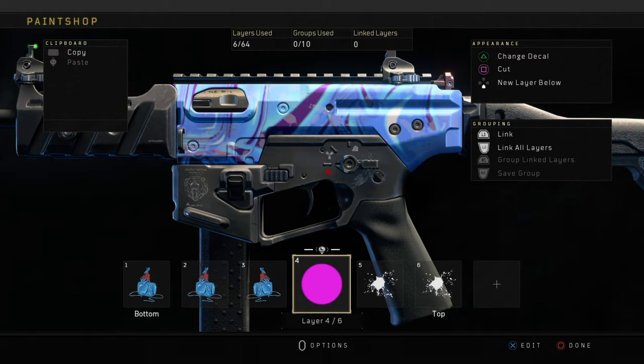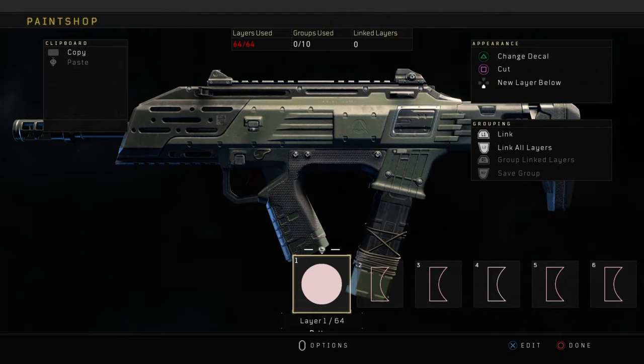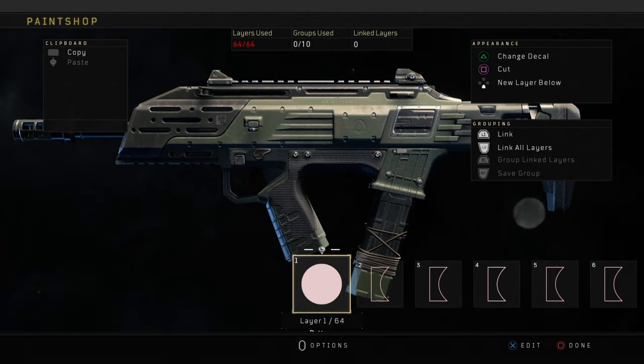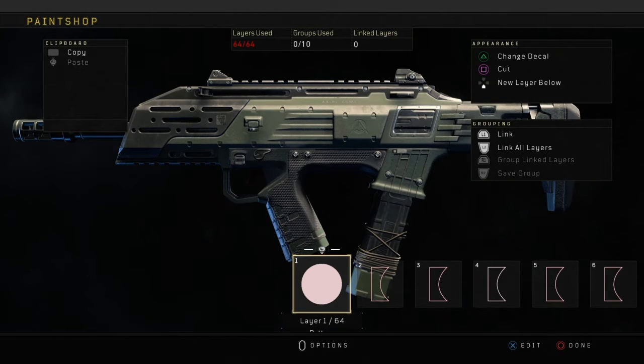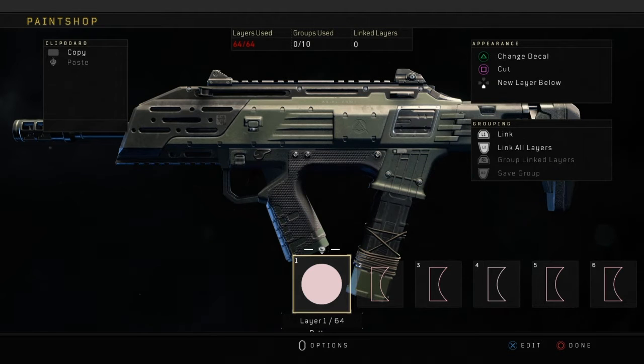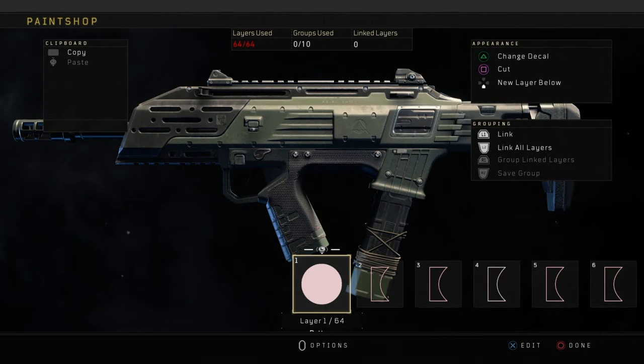The next paint job is the cherry blossom paint job. I absolutely love this one — it's probably one of my favorite paint jobs I've made in this game. It's really clean and it looks like the actual cherry blossom camo from Black Ops 2. This is probably one of the most complicated ones in today's episode, but it's still very simple if you follow my steps — it's kind of just repeating the same process over and over. I do have a separate video on this but a lot of people wanted me to go more in depth.